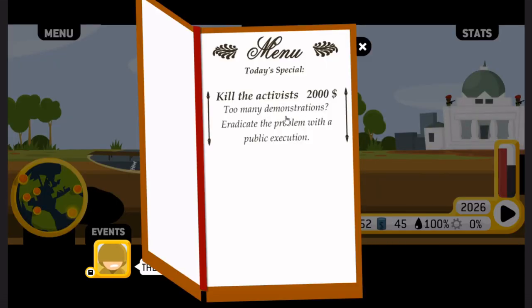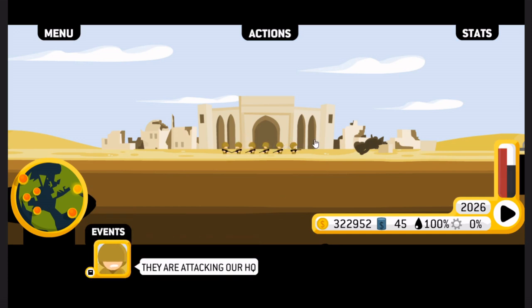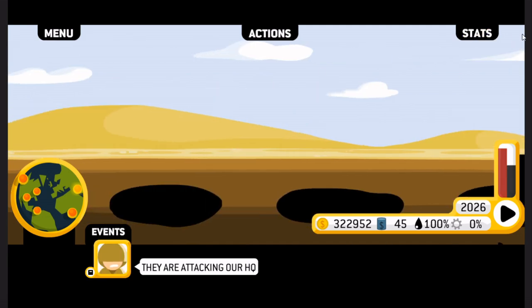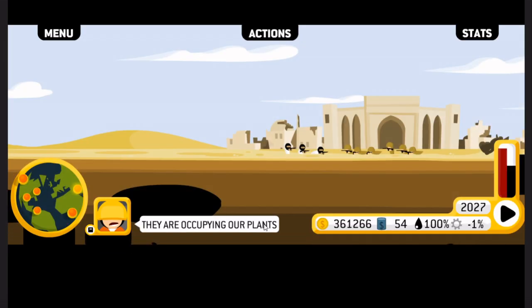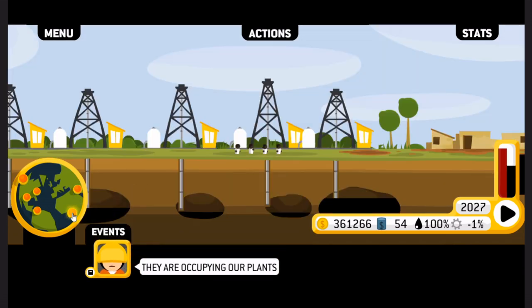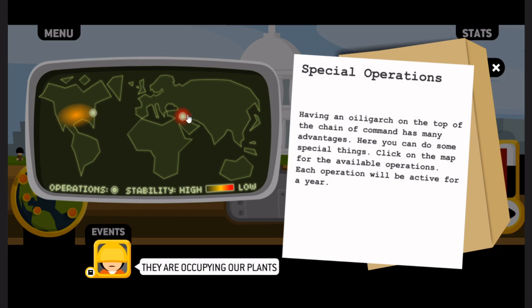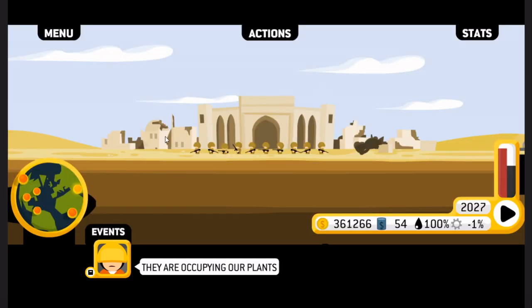Are they still attacking your HQ? Kill the activists — we'll leave that on the menu. I'm going to check in on the shareholders — they are fine with me gouging the world for oil. We're occupying our plants again — do the shareholders care? Nope, they can have that one. I honestly have no interest in occupied plants because they're not affecting my bottom line. The amount of money we're making, we're already 1.5 trillion — that's insane.